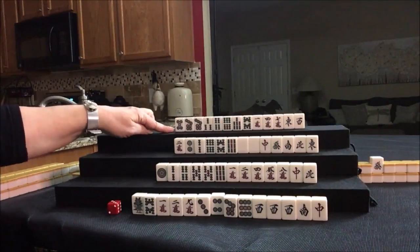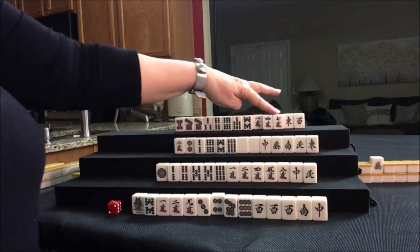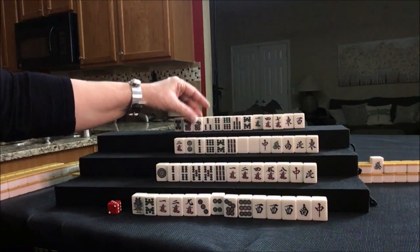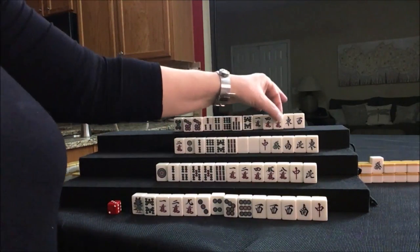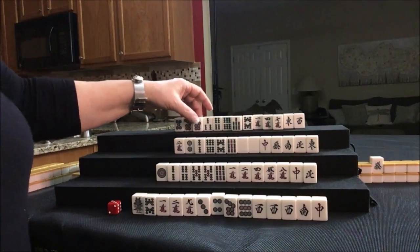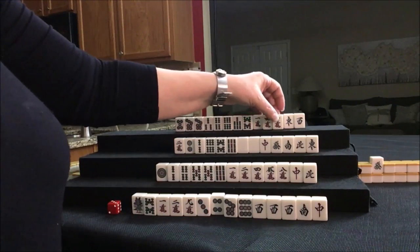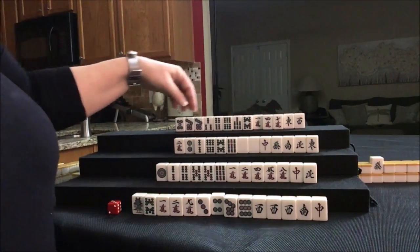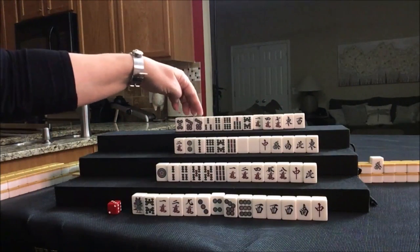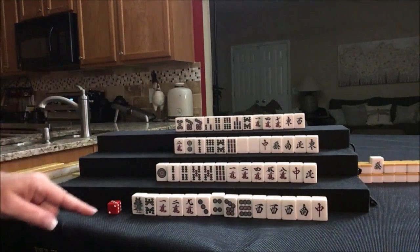For North, we have three discards to get to a Yaku called Tan Yau. We do have all the sevens also — seven, seven, seven. Maybe we could do 5-6-7 Mixed Triple Chi. I think here I would discard the winds first and try for Pinfu, maybe something with the sevens. Okay, we're ready to go.